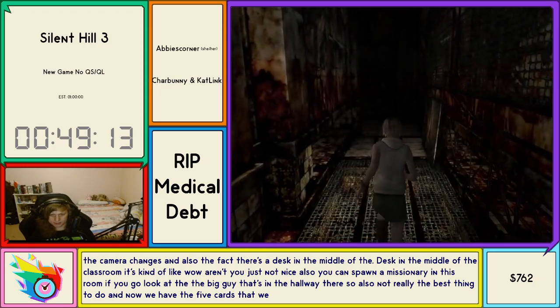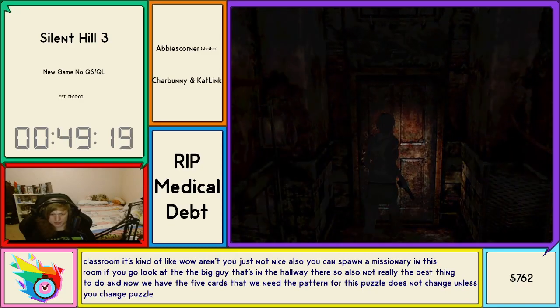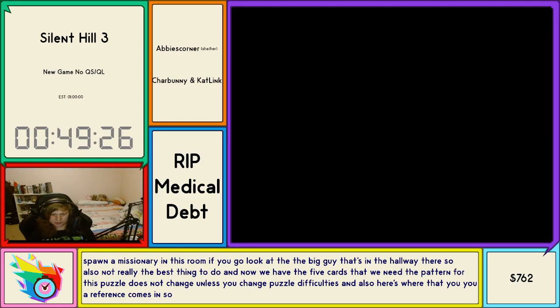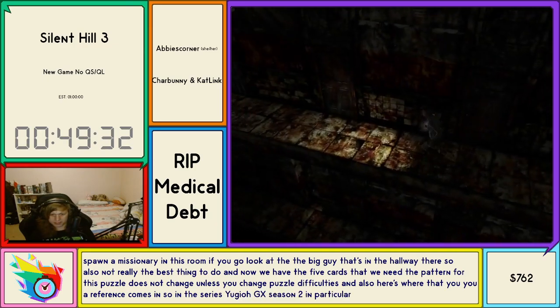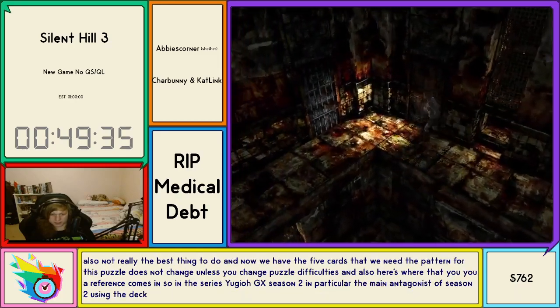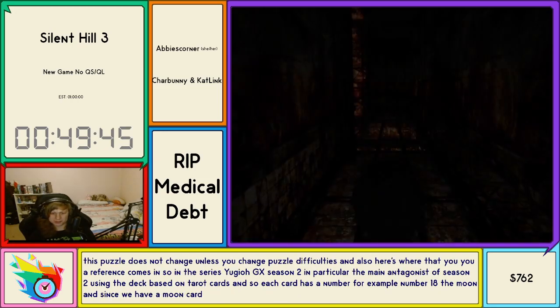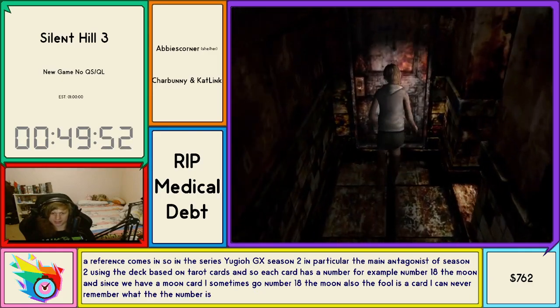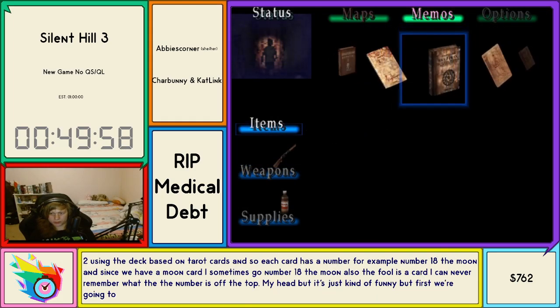We now have the five cards we need. The pattern for this puzzle does not change unless you change puzzle difficulties. Here's where that Yu-Gi-Oh reference comes in — in Yu-Gi-Oh GX Season 2 the main antagonist uses a deck based on tarot cards, and each card has a number. For example, Number 18: The Moon. Since we have a Moon card I sometimes go 'Number 18, The Moon.' The Fool is a card I can never remember the number for. We equip the shotgun, then equip the first card — the High Priestess. The Moon goes in the top left, Eye of Night in the middle, Hangman on the bottom, and the Fool on the top left.